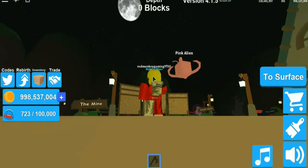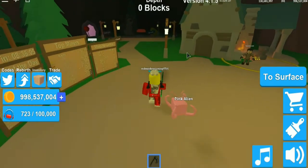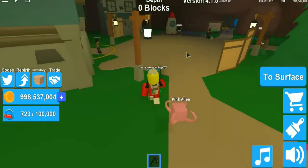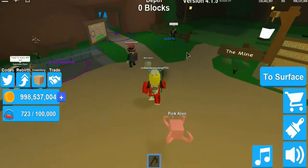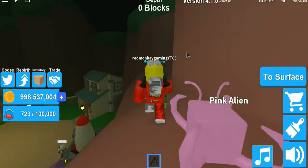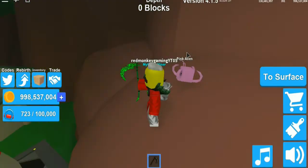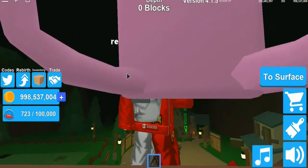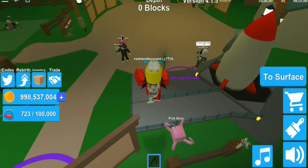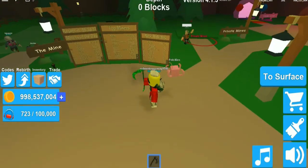Basically, if you get high enough, there's something up there hinting at the bread update, but I can't actually get up there because you need like three Sparkle Times — a certain amount of jump power. There's a wall you need quite a lot of jump to get over, and then you'd walk around to the thing up there, but I can't reach it.